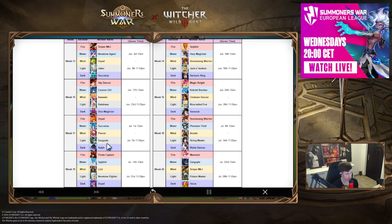Week seventeen: Sylph vs. Gargoyle. Gargoyle is actually a pretty cool unit for siege offense. Sylph is really good for four-star RTA — a great unit for that. So again, it depends on what content you want to focus on.